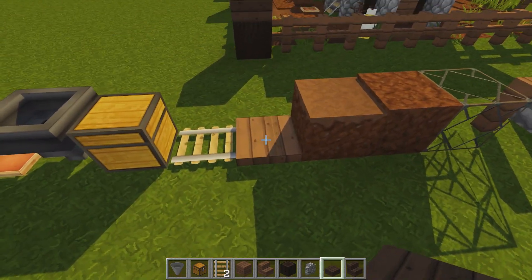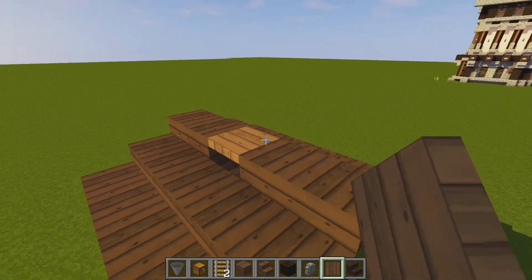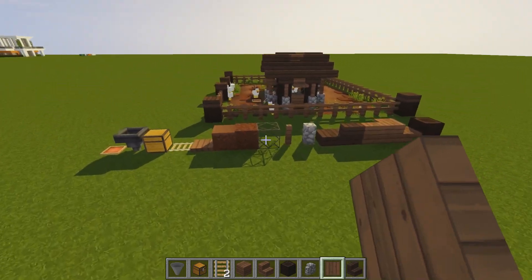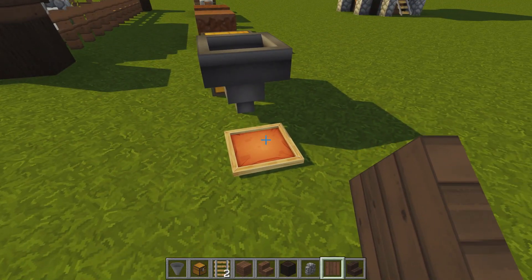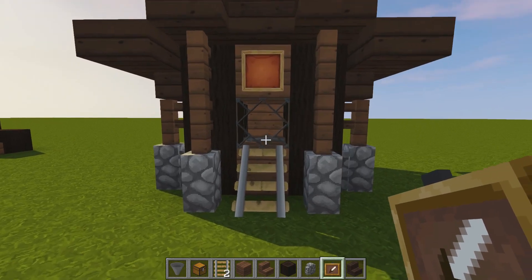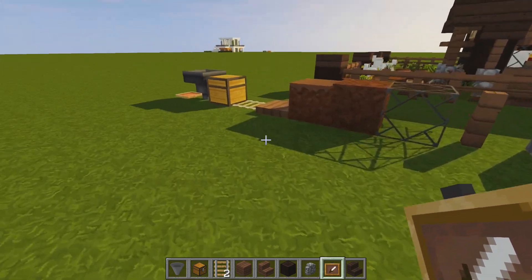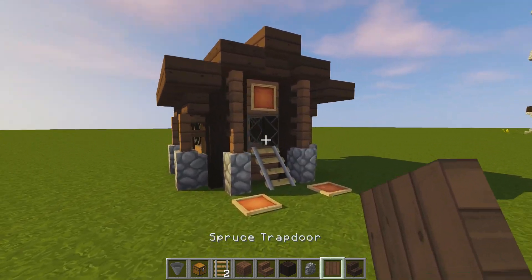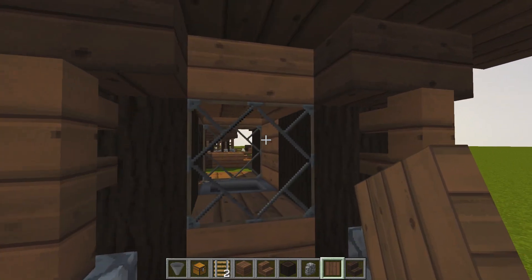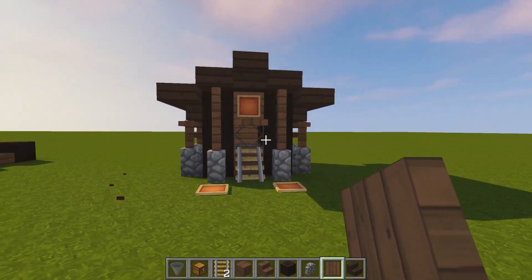Go ahead and grab your spruce or dark oak trapdoor — it doesn't matter which — and place it on the top edge. And that is it, it's done, it is that simple! Just to neaten it up, grab an item frame and place one above the window at the front and two at the sides. Then grab your spruce trapdoor again and place one on the top edge of the glass sticking out — you can open and close this, but I like to leave them open as it adds a nice bit of detail.